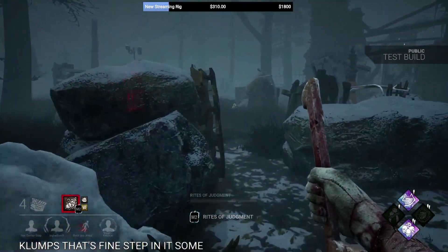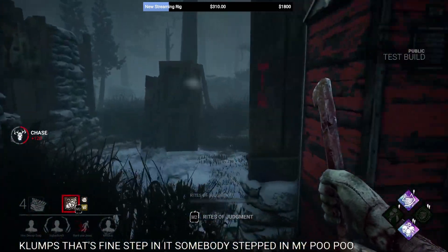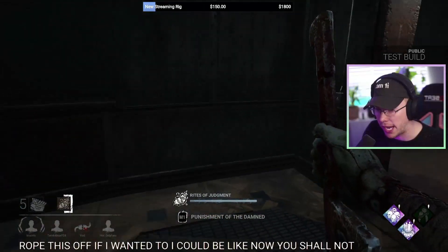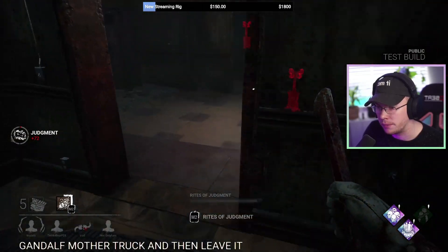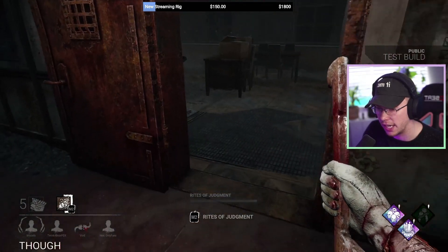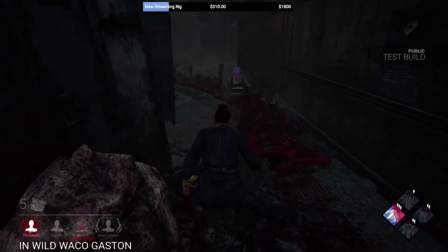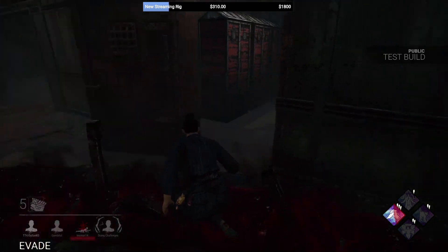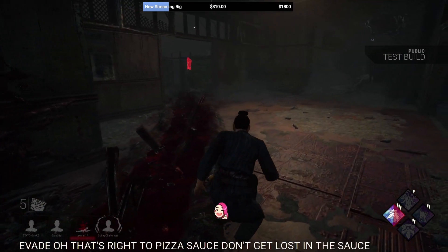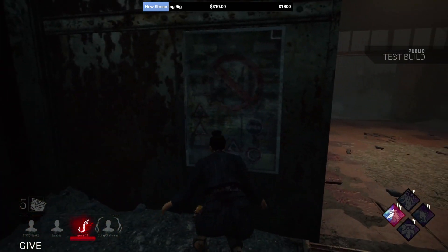Killer Instinct essentially shows the killer your location via heartbeat, similar to Legion or Demogorgon. It is worth noting you cannot place the Rites of Judgment trail too close to generators or hooks — the trail actually disappears if you do so. Survivors can also crouch walk through the trail without triggering Killer Instinct or the debuff, similar to how Hag's Traps work.